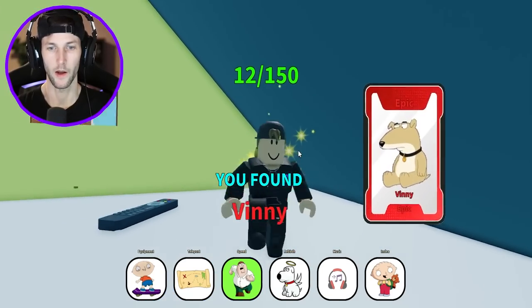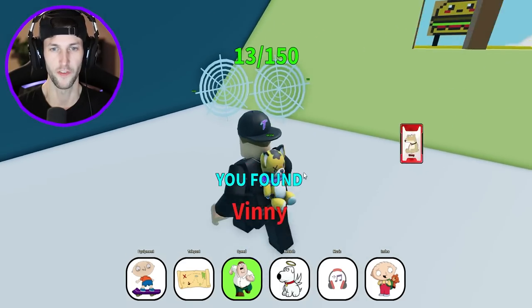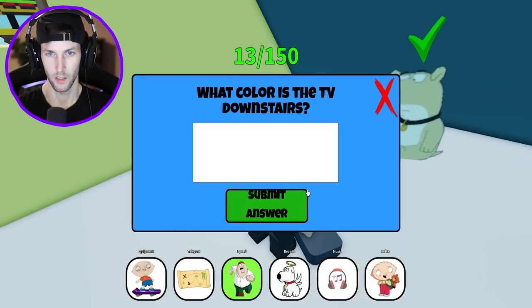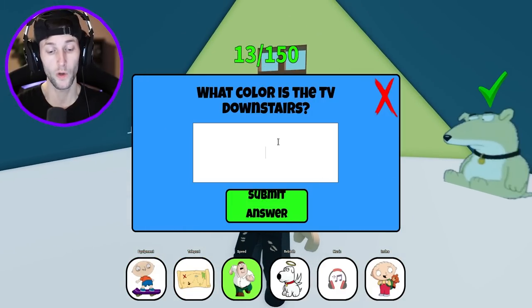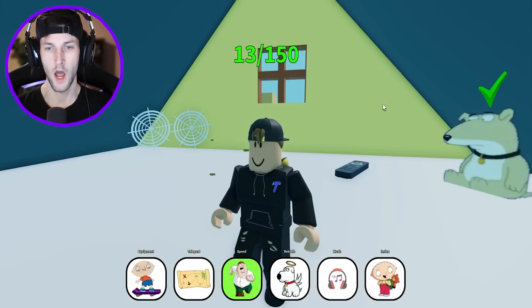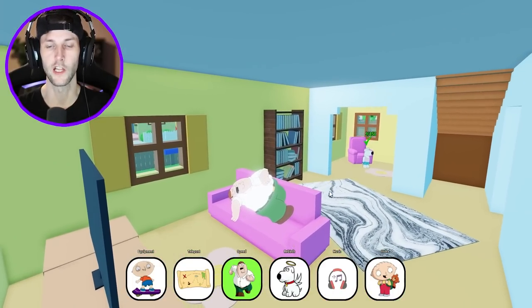Who was this dude? I do not recognize him. Vinny? Is he a dog? I don't know who Vinny is. Let's click the remote. What color is the TV downstairs? It's purple — that's why you had to turn the TV on. Nice. It unlocks Sleeping Peter.